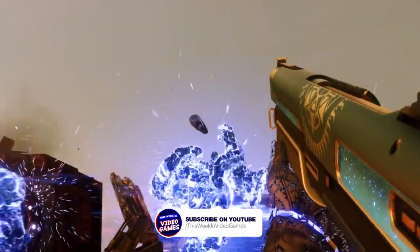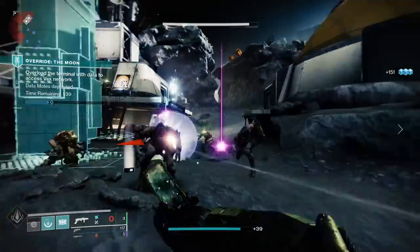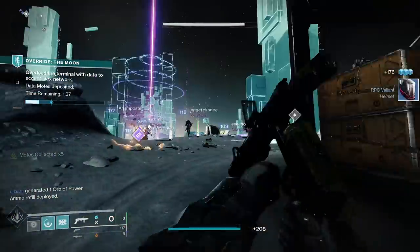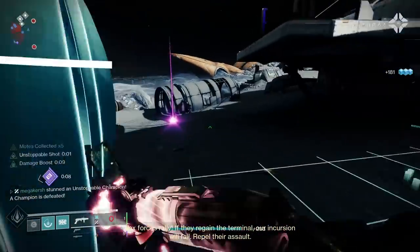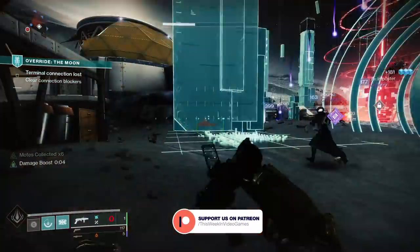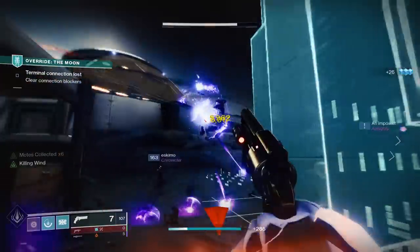Eva Levante is back in the tower, so space grandma is back, plus we've got the European Aerial Zone activity back too, which is a zone just off the European Dead Zone specifically designed for this summer event. Have a chat with Eva Levante in the tower and pick up that introduction quest, then do a few runs through the EAZ, which can be launched from the node in the tower. Head back to Eva and she'll give you the first set of armor.